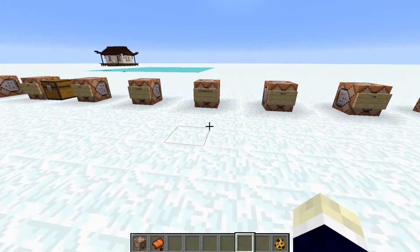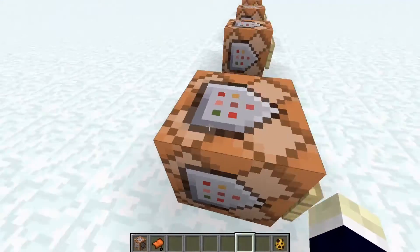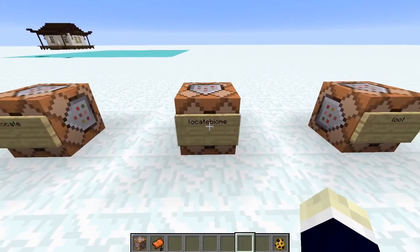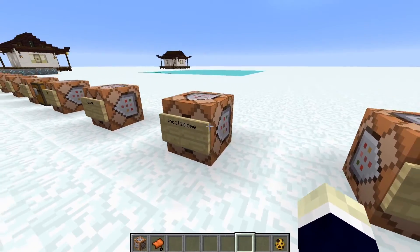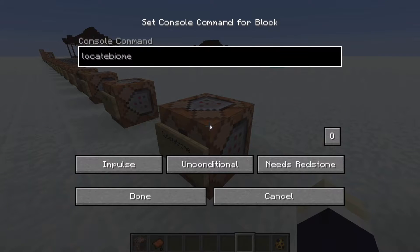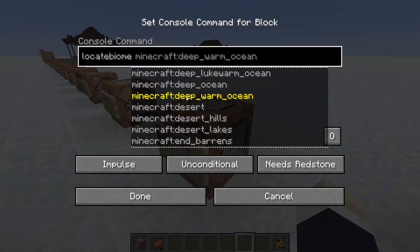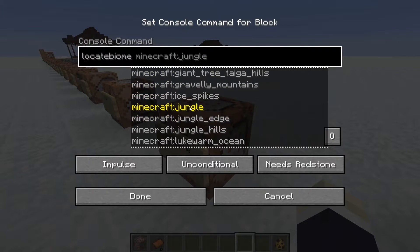Locate biome is a command that YouTuber known as The Red Engineer has been trying to get added for a while — and they're finally implementing it. Just type locate biome and then any biome you want: beach, desert, jungle, ice spikes — they've got it all. It gives you coordinates, then just teleport there. Too easy, I love it.